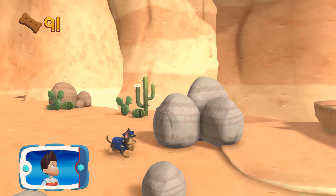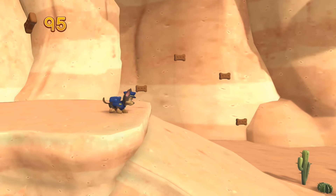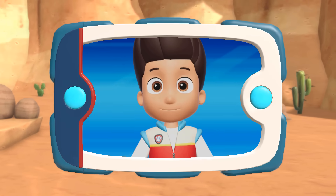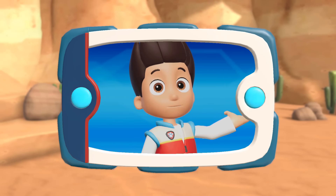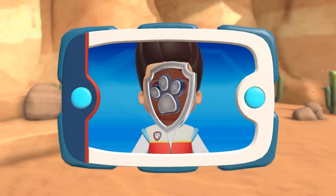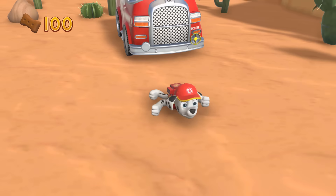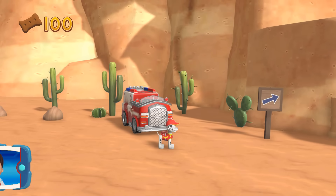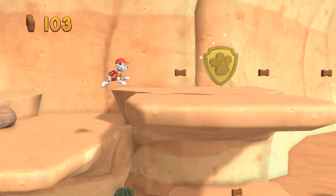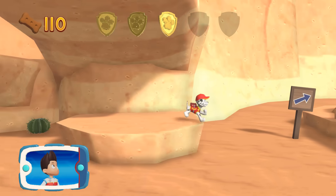Alright! Now we can keep moving! You got the pup treat! Chase followed Jake's scent to this path. Now Marshall needs to follow the path to Jake and use his X-ray to find out how he's hurt. We're about halfway. There's a golden paw print nearby. You found a golden paw print. See if you can find them all.